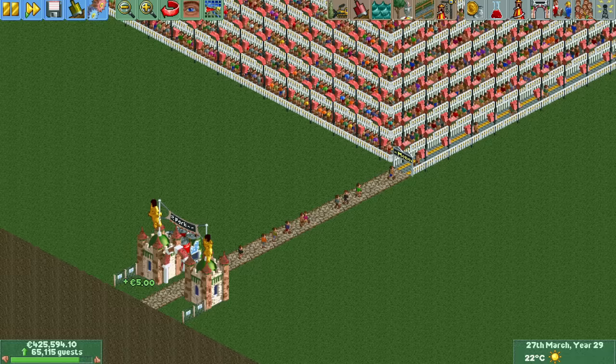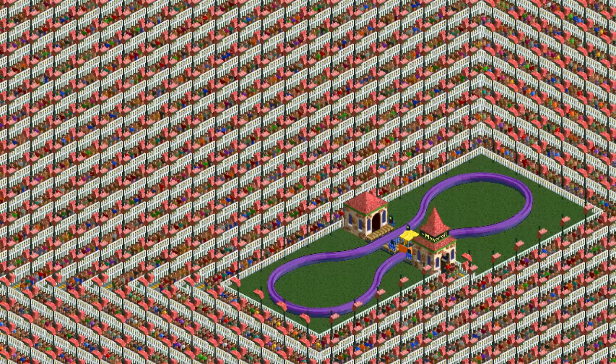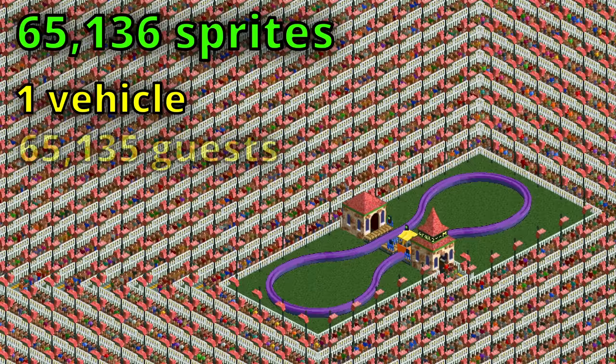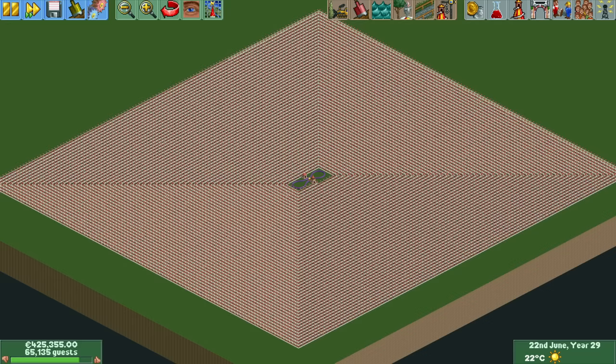We're now at just over 65,000 guests and suddenly we're no longer getting any new guests, which is because we have reached the sprite limit. There can only be 65,136 sprites on a map. We're using one of those sprites for the monorail vehicle, which means that we can have 65,135 guests in the park — and they are all in this everlasting queue line.